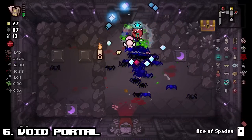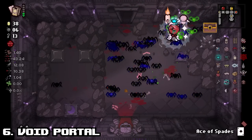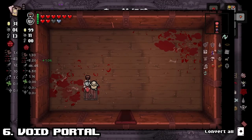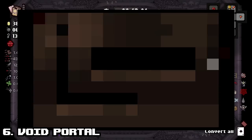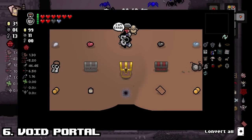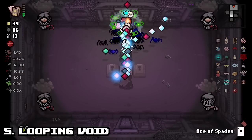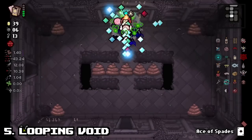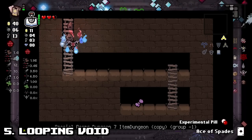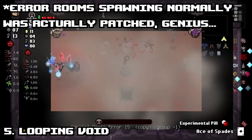Number 6: Void Portal. Although the Isaac wiki claims the error room cannot be accessed on the Chest or Dark Room, you can still manage to do so using the current patch's black market glitch. The cool thing about this is that instead of having a trapdoor that brings you back to the beginning of the floor, it actually spawns a void portal instead, allowing you to go to the end of the game. Number 5: Looping Void. Did you know that Void is one of only two final chapters you can actually loop with error rooms? You don't even need the black market glitch because they actually spawn normally on this floor, making it the only final floor with naturally spawning error rooms in the game.